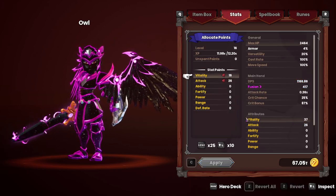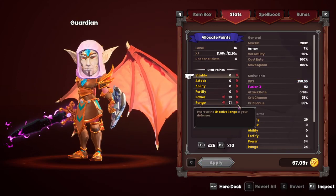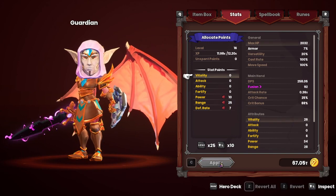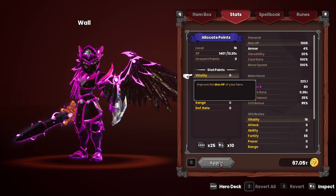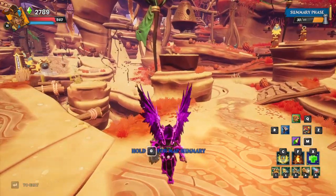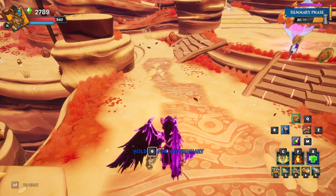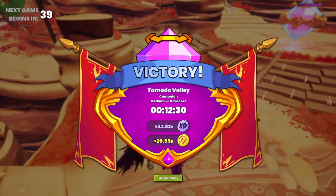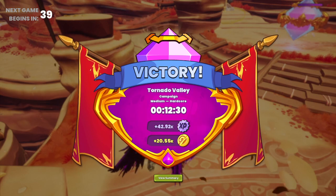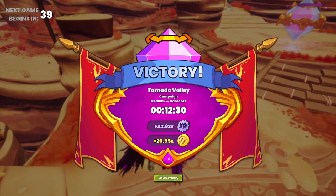Let's get that level up in there - we'll put it into some more damage. Switch to our builder: range, range, range. And our waller - we got 10 points for fortify, nice. Our walls are looking at 12k. Alright, that's gonna be it for me. Thank you guys for watching - feel free to like, comment, subscribe, and I will see you in the next one. Take care, bye!